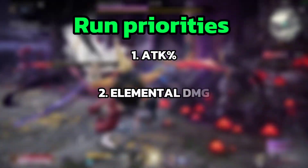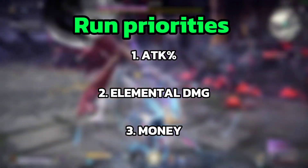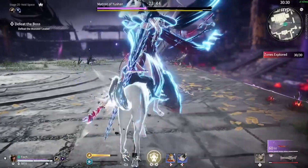Tip number 9, specifically for Yama's Abyss: do not ignore money. I would say that money is the third most important thing you need to build in your runs, underneath building attack and elemental damage.